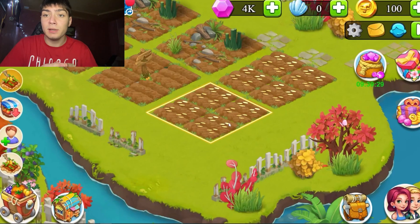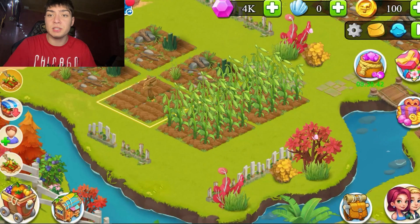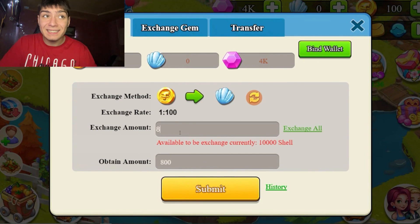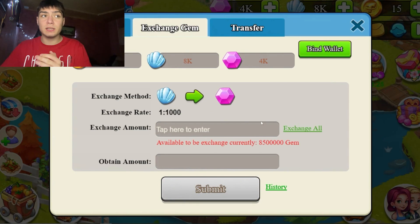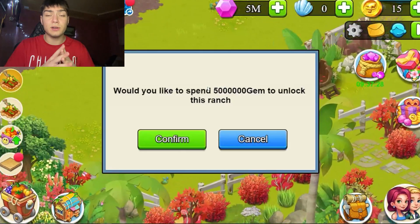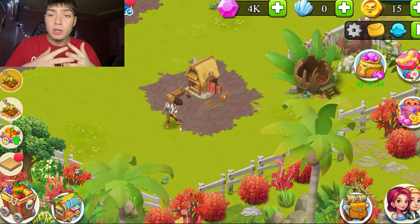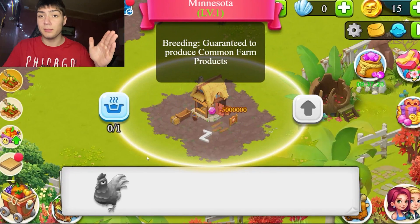We have the oats, and right now I will exchange 85 USDT to shells — I will have 8,500 shells. With this amount of shells I will exchange for gems and buy some new land. Right here you can grow chickens and they will give you some eggs.